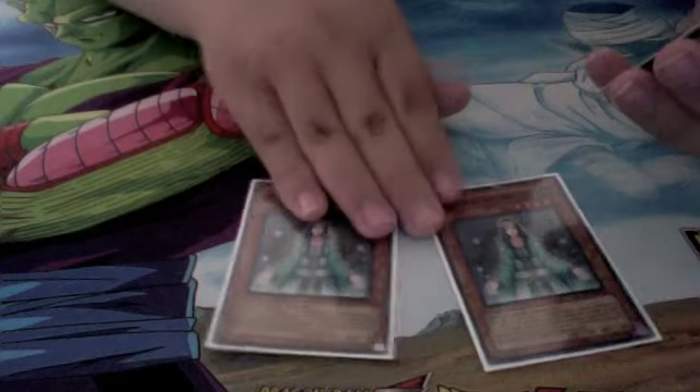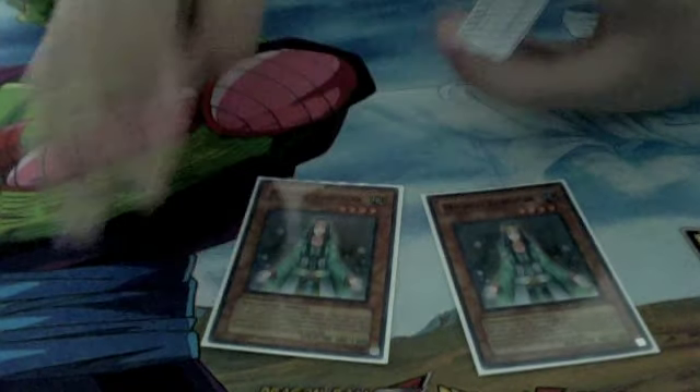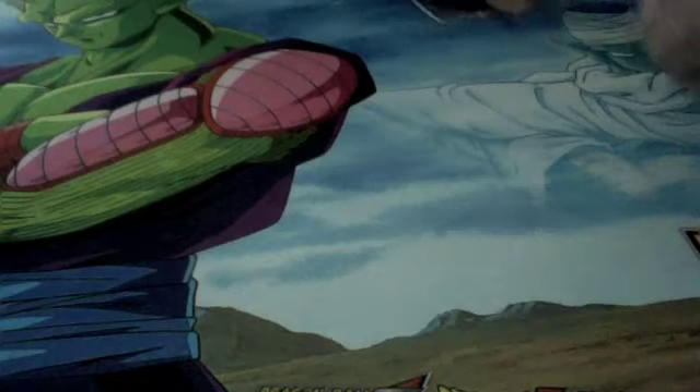Two Magical Exemplars generates the spell counters for this deck and also helps with synchro summoning Tempest Magician, so just combining with Night's End Sorcerer.